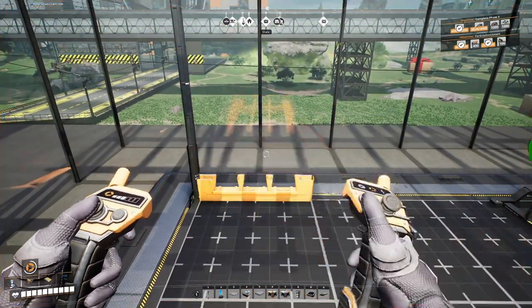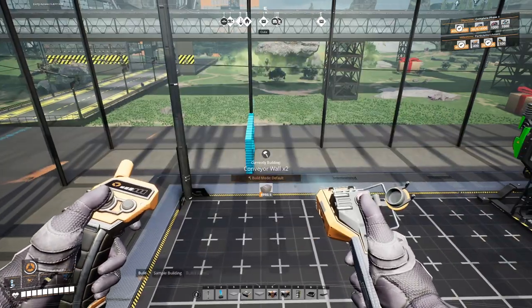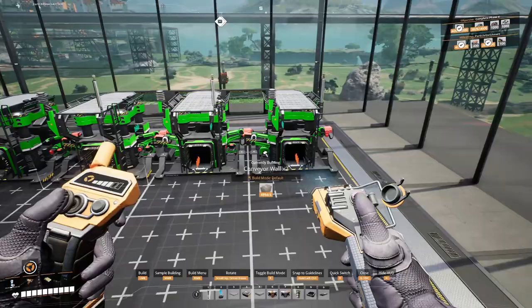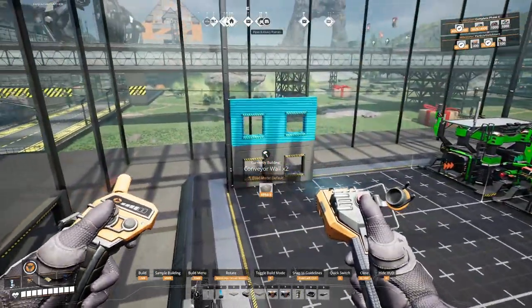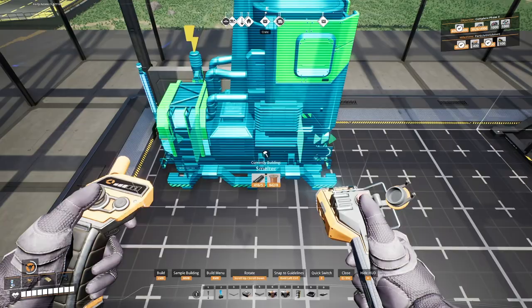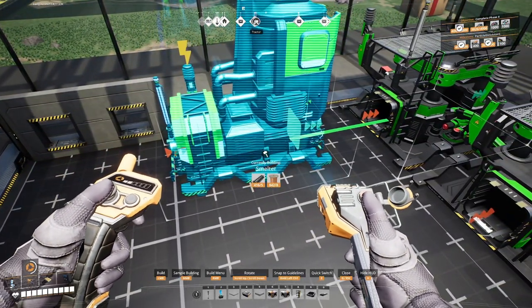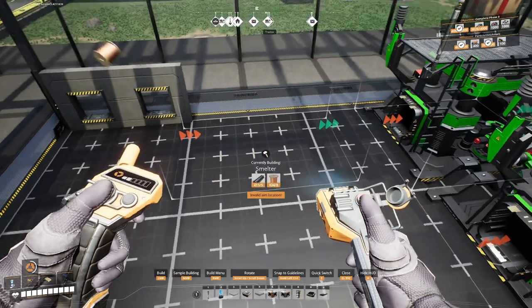We're going to do two things coming in right here, and then we can have the third thing — I'm guessing limestone, since the concrete is down on the end — come up on the next level above. Smelter it is. So let's see, there is enough room right there. We can put a splitter behind here and put it right in between like this.